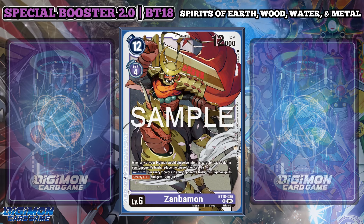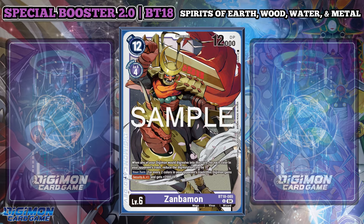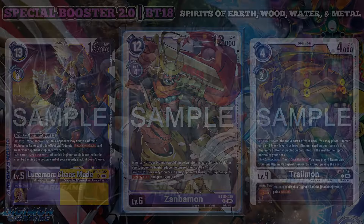Now with the corrupt Spirits of Darkness and the remaining spirits of the 10 legendary warriors covered, where to next? The allies and enemies of Digimon Frontier, of course. What are your thoughts on the sideline spirits, and do some of them bring value to decks you're currently playing? Let me know, and I'll catch you tomorrow on the next episode. This is Digipanda, logging out.